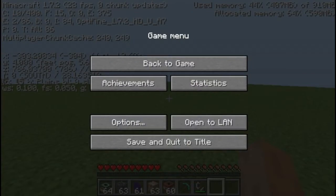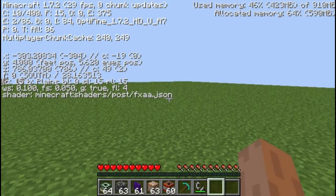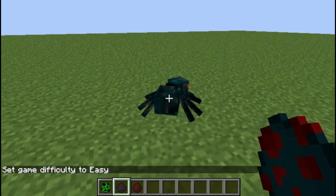There are shader packs already installed into Minecraft. By going to Super Secret Settings, just wait a minute and it will say shader at the bottom where it says shader.